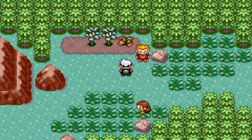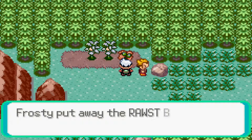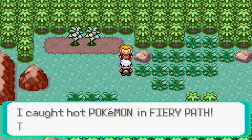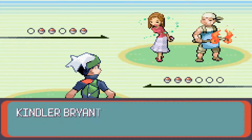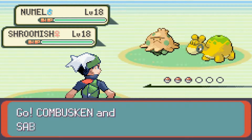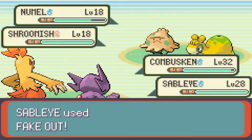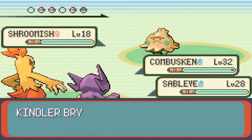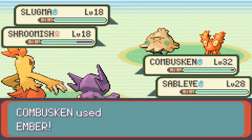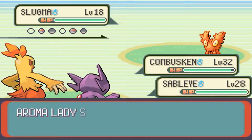I was trying to engineer a double battle with two nearby trainers and was worried one would spot me from the left. After waiting a while I gave myself a berry and tried to reset position. Completely by accident I took two steps forward instead of one, and that actually triggered the double battle — 100% luck. I was initially upset because I wanted both trainers to see me simultaneously, but it worked out. Double battles are faster when both trainers each have two Pokemon.